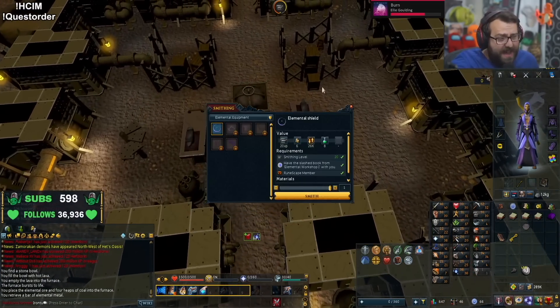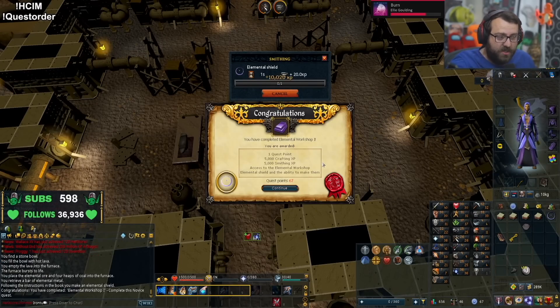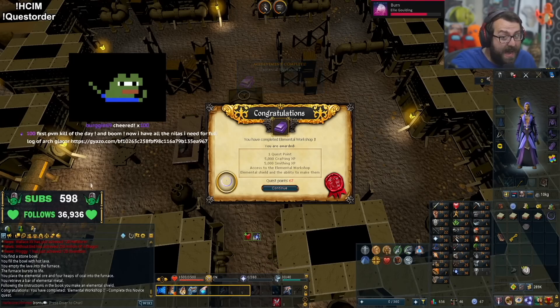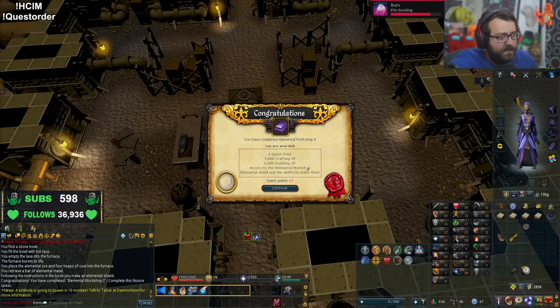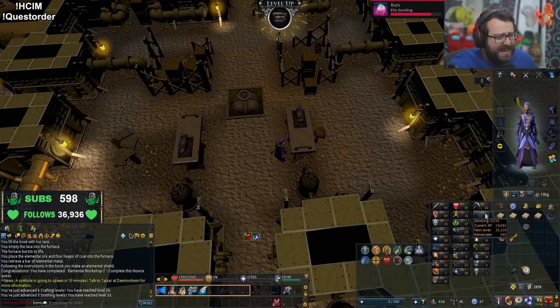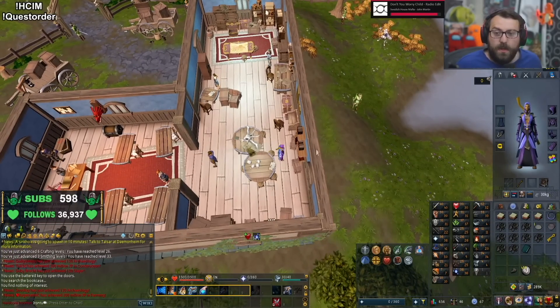Accept the quest, fix the bellows. We need to make an elemental shield on the anvil. Elemental Workshop number one done! 5,000 crafting XP and 5,000 smithing XP — not bad whatsoever. That gets us to 26 crafting from 20, and gave us three free smithing levels as well. That's actually really big.